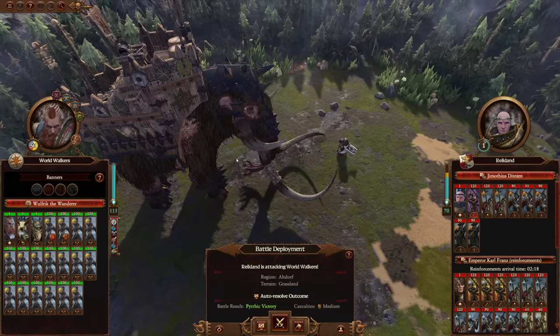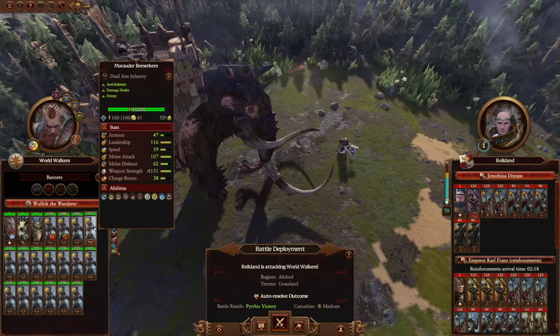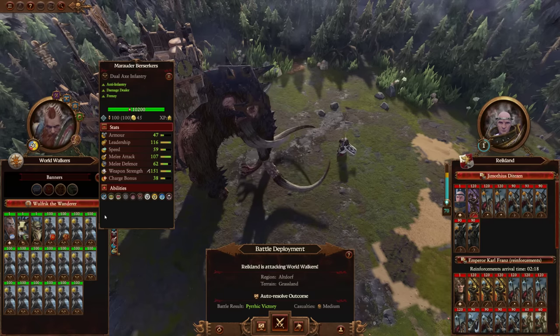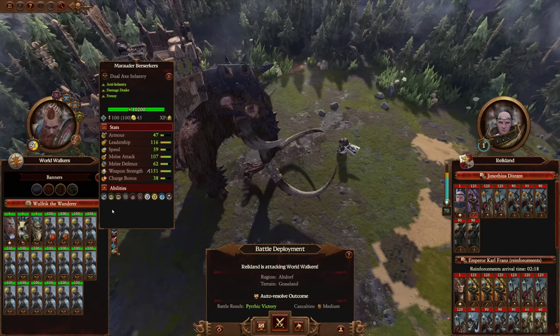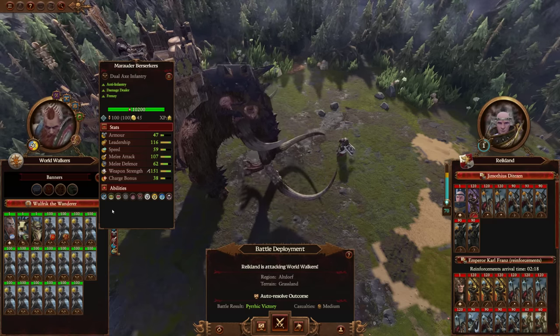Welcome to the channel, and today we've got a Rating Your Doomstack video covering Wolfric the Wanderer with a Marauder Berserker Doomstack. These guys here have possibly some of the highest stats you'll ever see on any melee infantry unit in the game. The degree to which this guy has boosted this unit is basically beyond ridiculous — as far as I'm concerned it's essentially maxed out.